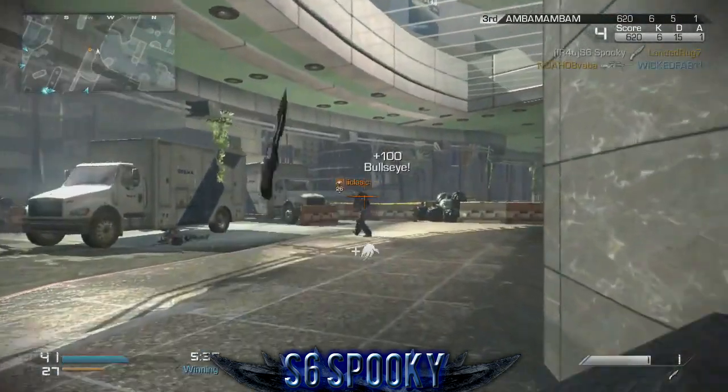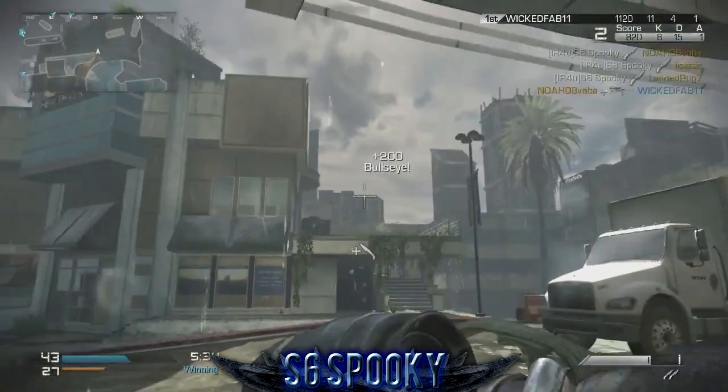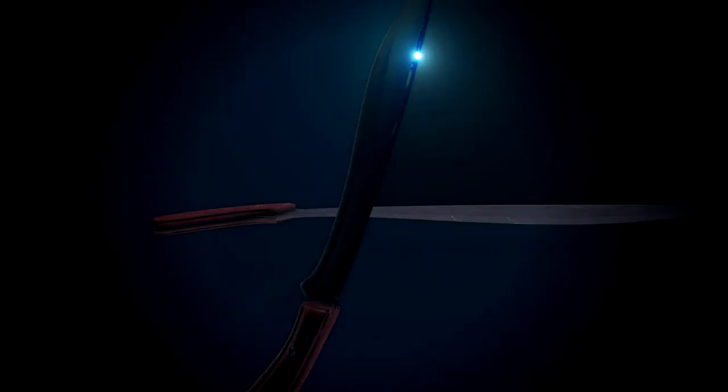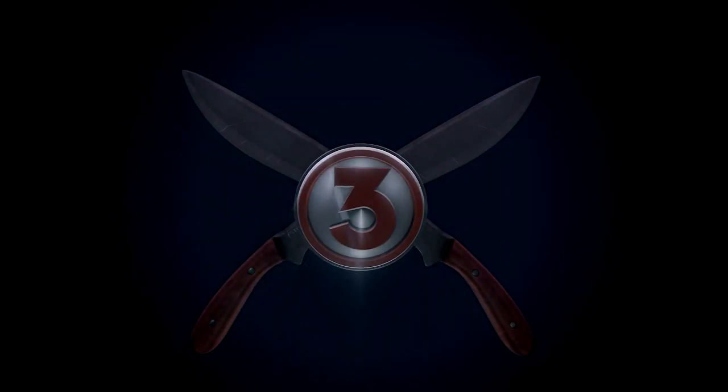At the number four spot for this week we've got s6 spooky, and he's playing some TDM on Storm Front in Call of Duty, holding the Panzer. He picks up three throwing knives, honing in on the enemy running up the staircase, throws a throwing knife at him but misses and hits a guy all the way back in the spawn for the quad on screen — Panzer quad.